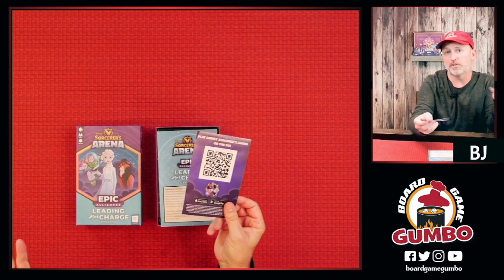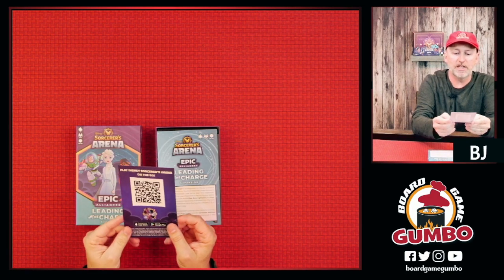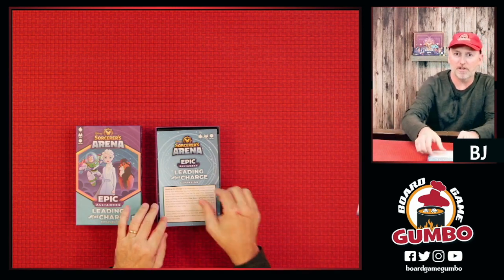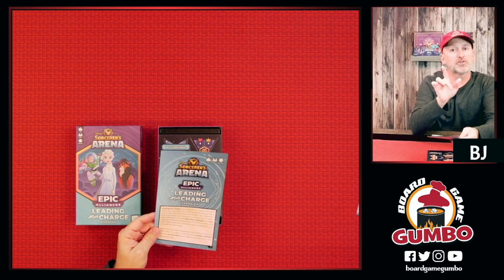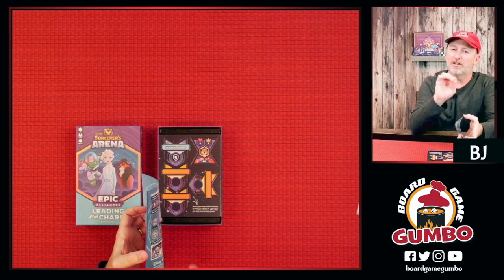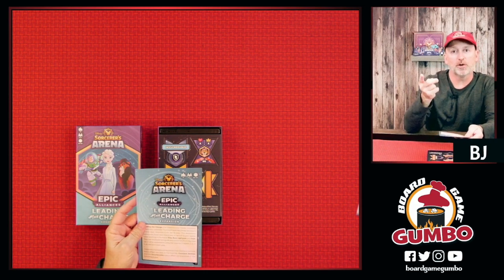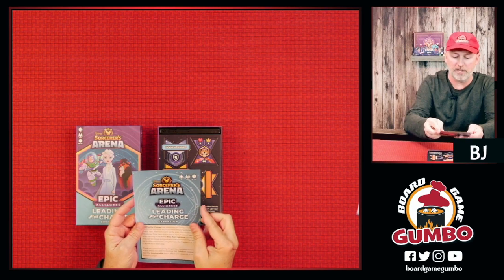Disney's Sorcerer Arena started out as an app on your phone, and you can download the app right from a handy QR code inside. They've got the expansion book. This is an expansion, so you're going to have to have the base game to play. It introduces three new characters: we've got Elsa from Frozen, Buzz Lightyear, and of course Scar from The Lion King.